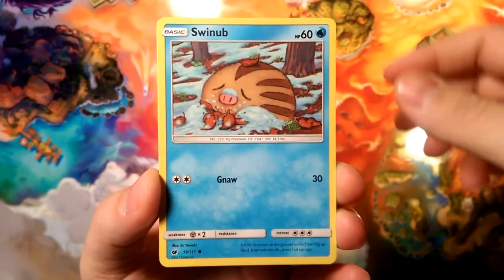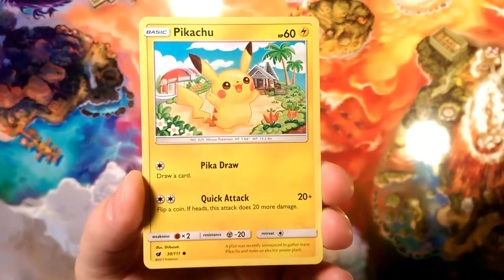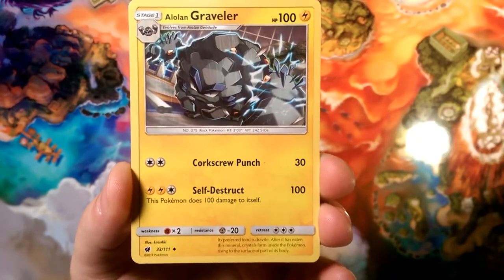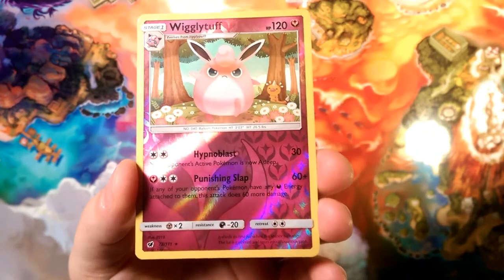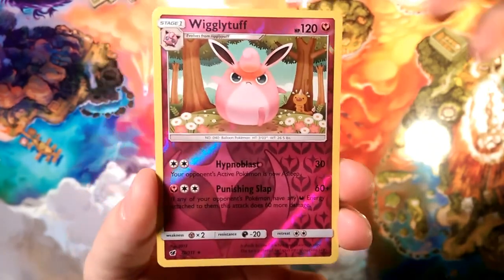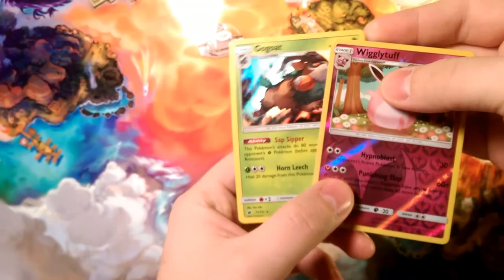We're going to start things off with the Swablu, followed up by Swinub, Jigglypuff, Houndour, Pikachu with the weird eyes, Pikipek, an Alolan Graveler, Fighting Memory for the Silvally, Gastrodon reverse foil rare, Wigglytuff, and our rare is a Gogoat holo with Sap Sipper — so very good, very cool pull for today.